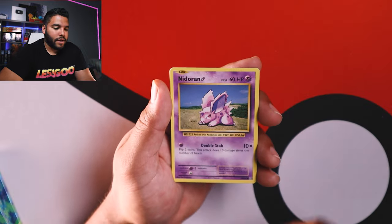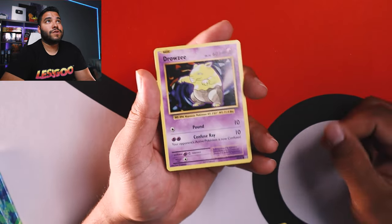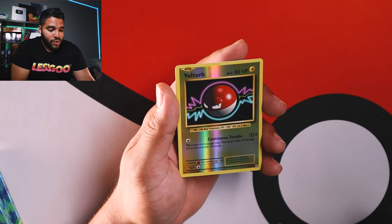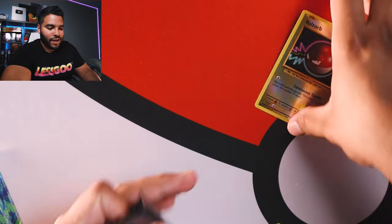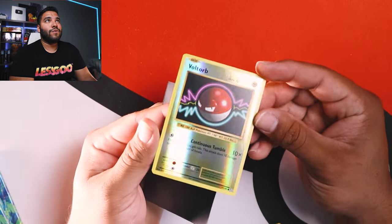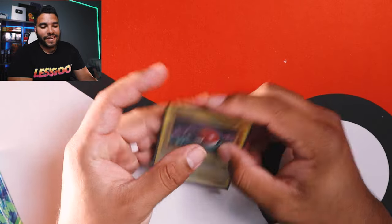Love that. Machop. Nidoran. We got Ponyta. We got Drowzee — just wants to take a nap, just a drowsy guy. And we got a Reverse Holo Voltorb. That's pretty sick, I like that. And a Starmie. Okay, let's keep this Reverse Holo Voltorb. Dude, I feel like this would look so good in a PSA grade 10. That could be pretty sweet.